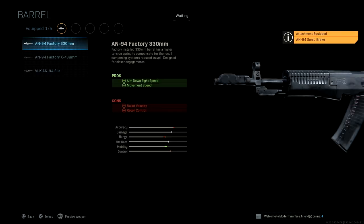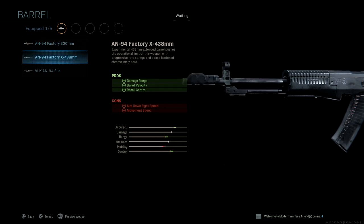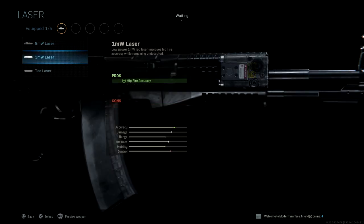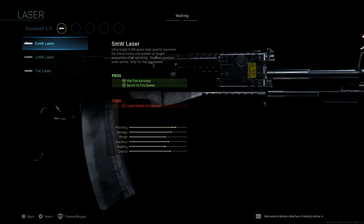For barrel options, we have three barrel options: the AN-94 Factory 330mm, the 438mm, and the VLK-AN-94 Scylla. Laser — same story, same three lasers that you guys see on every gun.